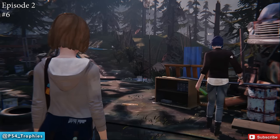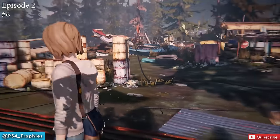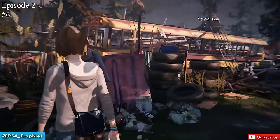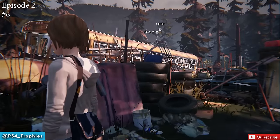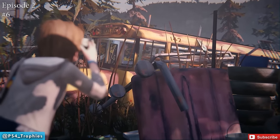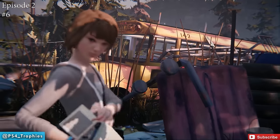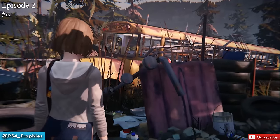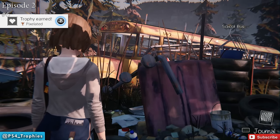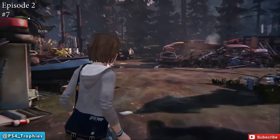Now we're going to be in a junkyard. As soon as the cutscene ends and you gain control, immediately turn right around — you'll see a bus. This is the same area where you gather bottles. Come to this location, look for the pink hood of a vehicle, and stand just to the left of it to get a good angle on that bus and take the photograph.